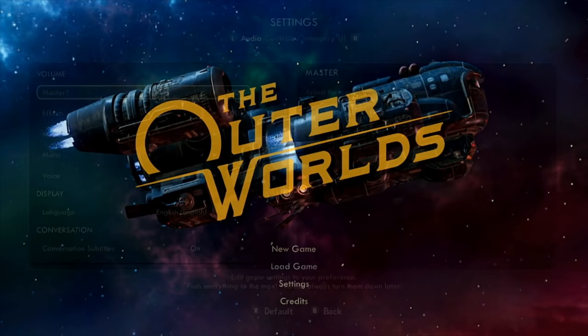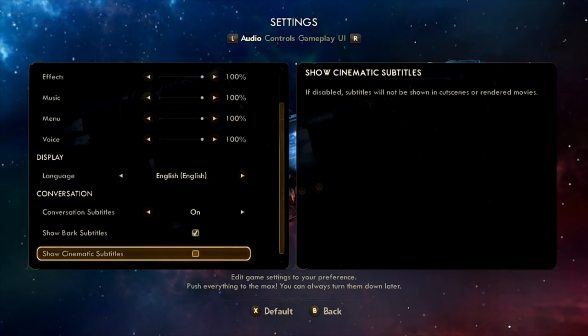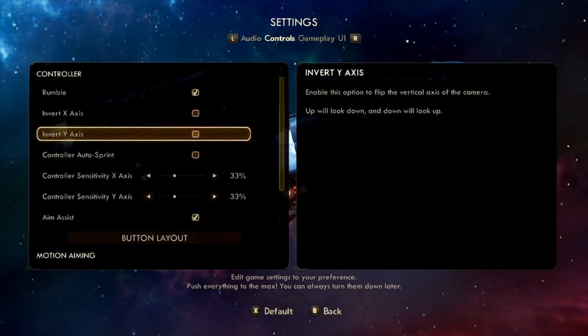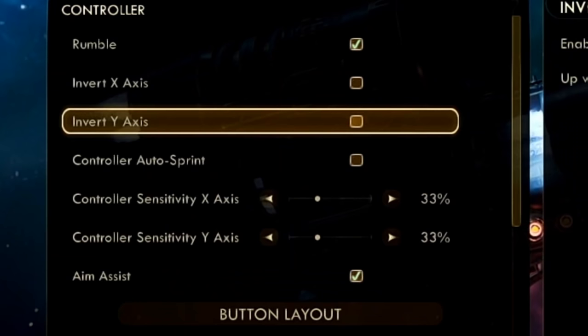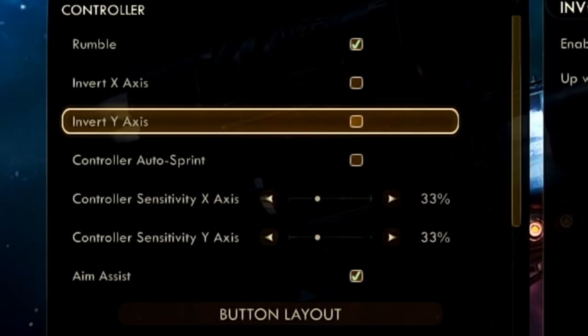In terms of the audio options, you'll have all the basics — being able to change the percentages of each different area, choose the different language, and there's a good amount of options to adjust where you see subtitles, which is a nice little touch. In the control options, you can change your rumble, and it is nice to see we can invert the x and y axis. Lots of players can't play these first-person games without that option, and it's good to see they've split the sensitivity so you can change the x and y sensitivities independent of each other, as well as toggling on and off the aim assist.